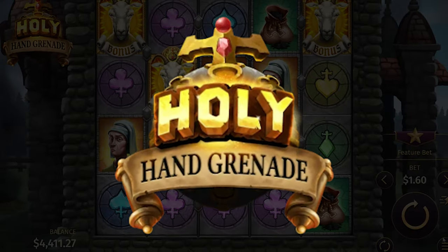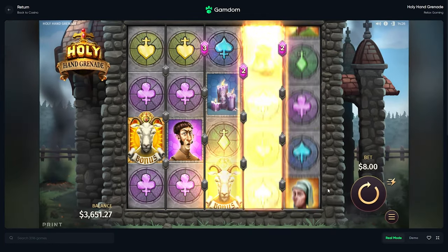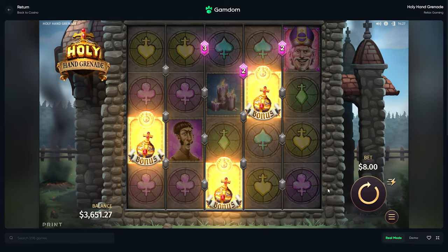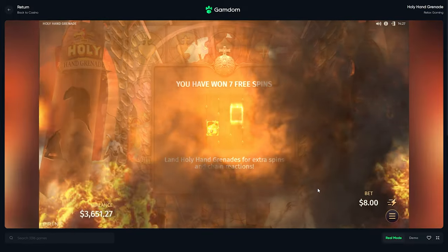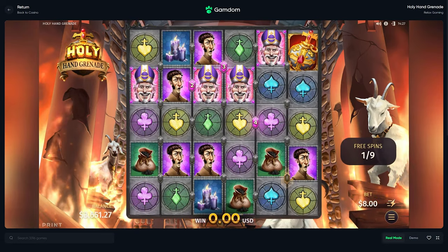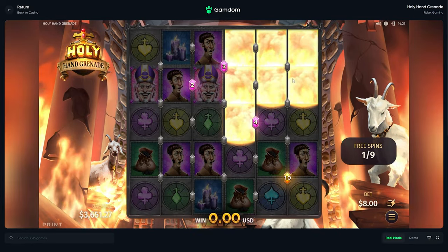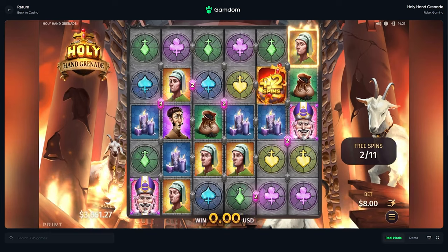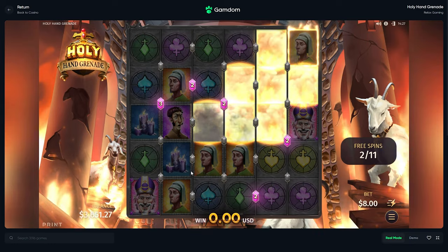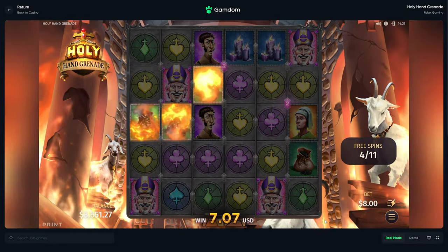All right, what's up guys? We're on Holy Hand Grenade. 760 buys is what we're gonna do and hopefully not get smashed. We got some goats that we want to land — four scatters to start it off, nope. We got this new Relax slot, I don't know how long it's been out. You want to land these grenades, which I think it's a random amount of symbols that randomizes going out like this.